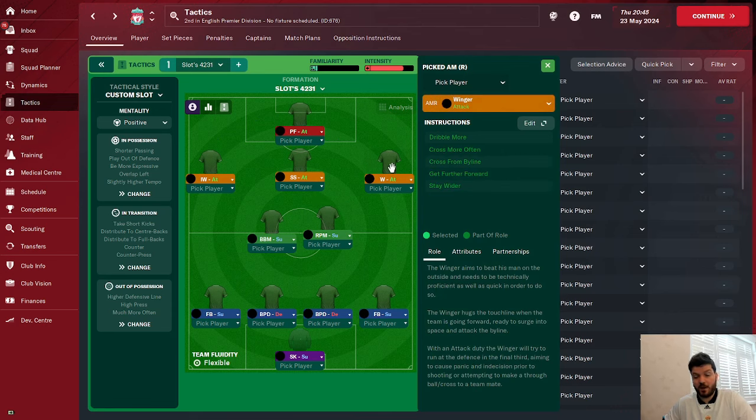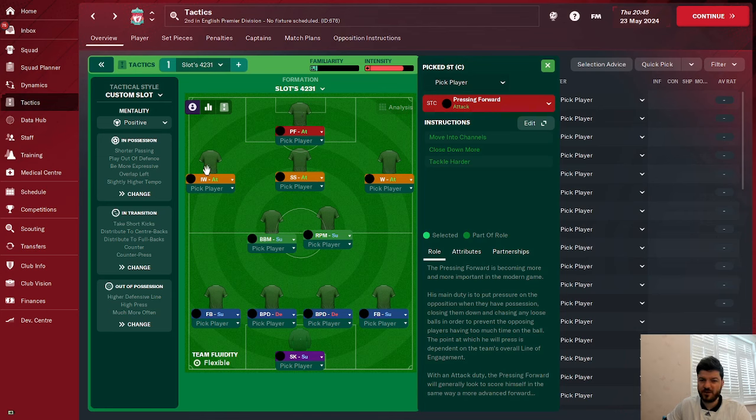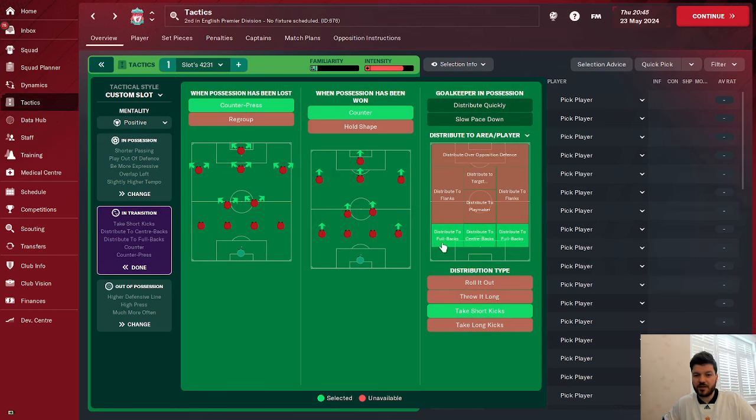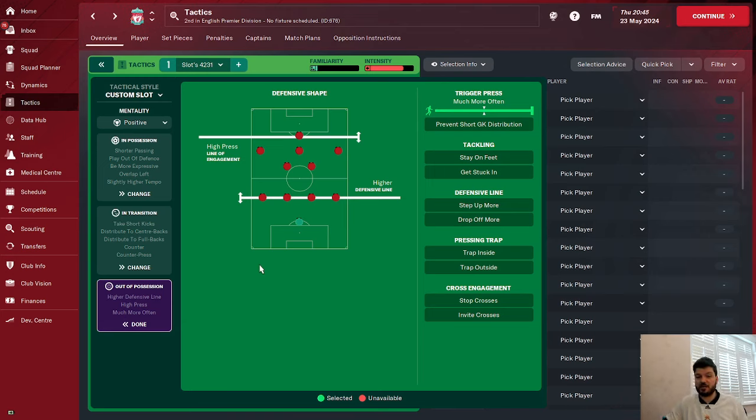One winger on attack on the right-hand side with no further instructions. An inverted winger on the left-hand side to come narrower and to tackle harder. A shadow striker on attack with tackle harder. A pressing forward on attack as well — you can switch these two around, it doesn't really matter too much. It is a positive tactic in possession: play out of defence, overlap on the left, be more expressive, short passing, and a slightly higher tempo. In transition: counter-press, counter, distribute to the fullbacks, take short kicks. Out of possession is just trigger press much more often, with the defensive line being very standard.